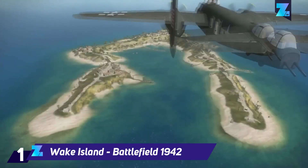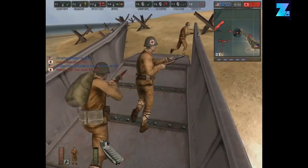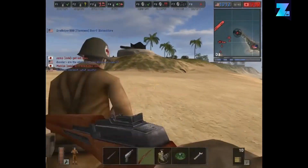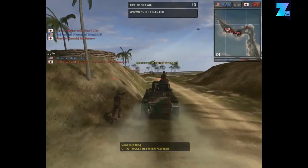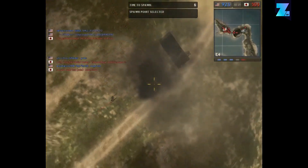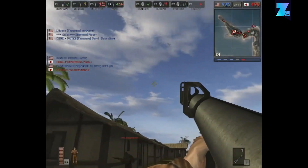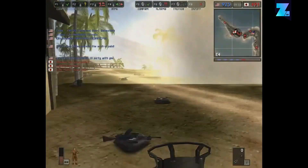The U-shaped Wake Island is hands-down the best multiplayer map in the entire Battlefield series. It perfectly captures all the best moments from every World War 2 movie you have ever seen. With a wide variety of respawning vehicles, it's a joy to conquer all the different points on the map. We can't get enough of the frantic multiplayer action this map provides.